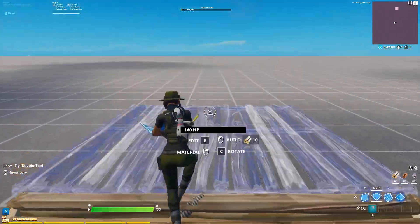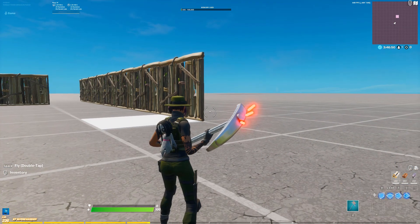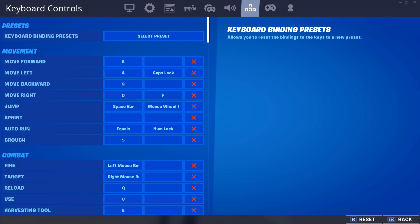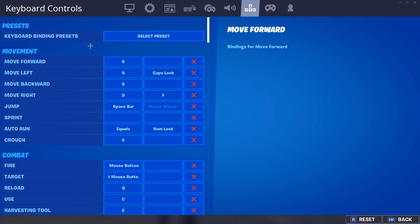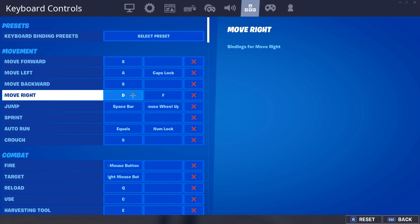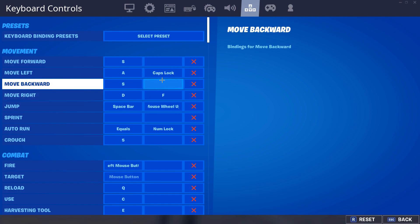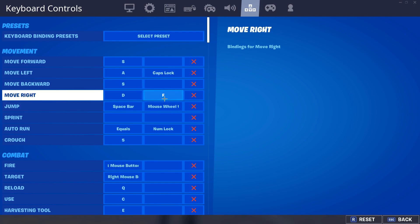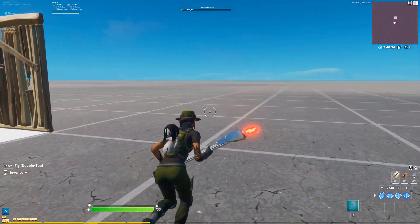The first thing you have to do is go into settings and go to your key binds. Here are the movement key binds — where it says Move Left I have A, where it says Move Right I have D. But in the second section, I also have Cap Lock on Move Left and F on Move Right, giving me this double movement.